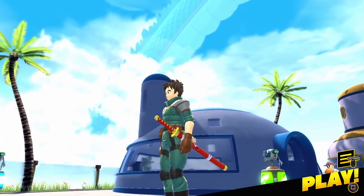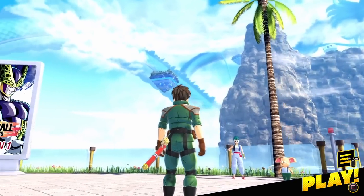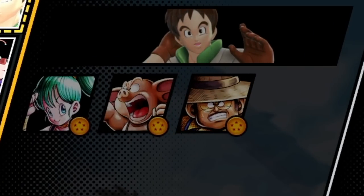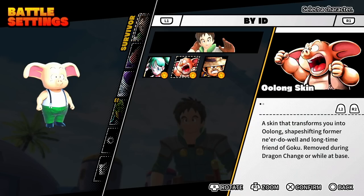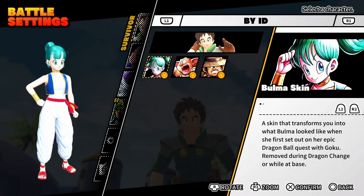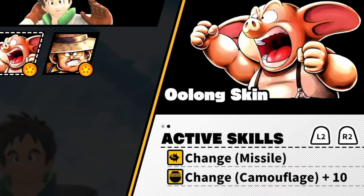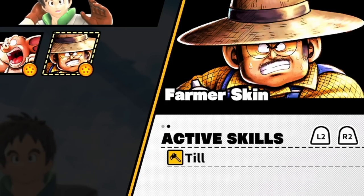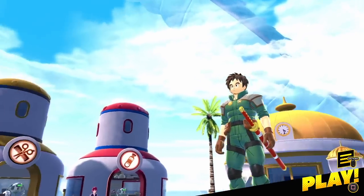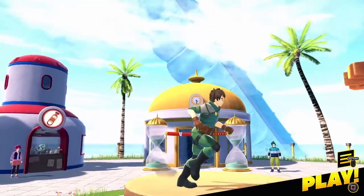One of the cool things about Dragon Ball The Breakers is you're able to equip a bunch of different skills to help you survive against the raiders in the game. You can either play as yourself, or you can go to battle settings and play as Bulma, Oolong, Farmer with Shotgun, and whoever else they add in the future. Each of these characters has their own unique skills, but we don't always want to play as them — we want to play as ourselves. Playing as custom characters is always way more fun in games like this.